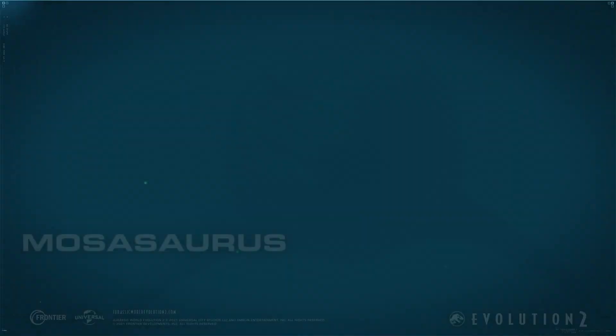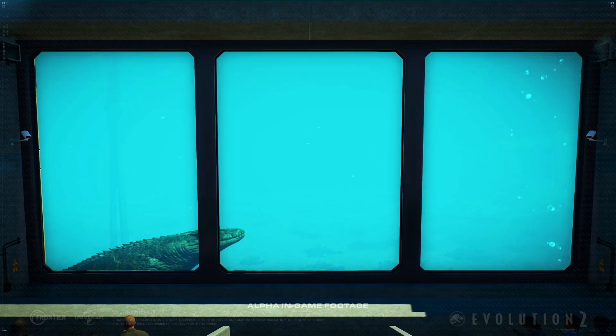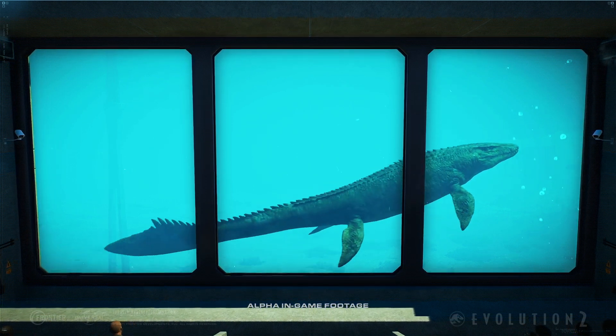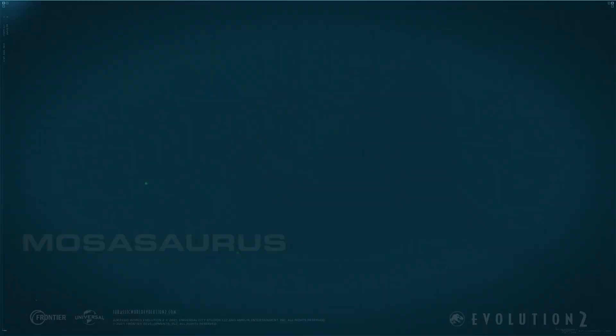Of course, it's much bigger than it would have been in real life, something that is common with creatures from the Jurassic movies. The lagoon and marine reptiles are by far what has me the most excited about Jurassic World Evolution 2. This is something that we always wanted in the first game, and so far there's no park builder that has ever given us marine reptiles.